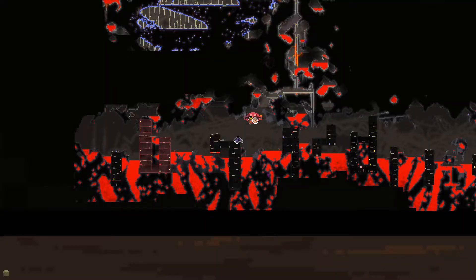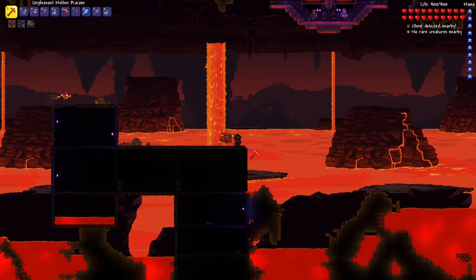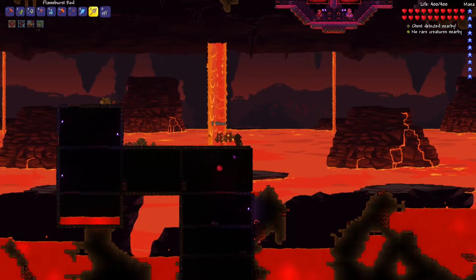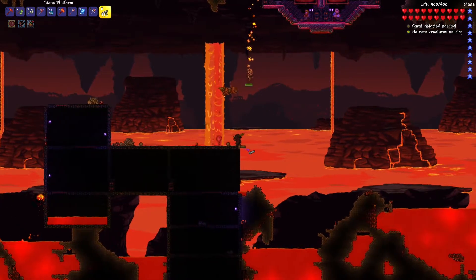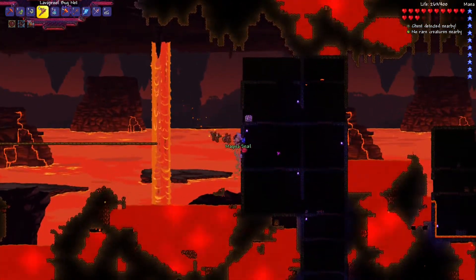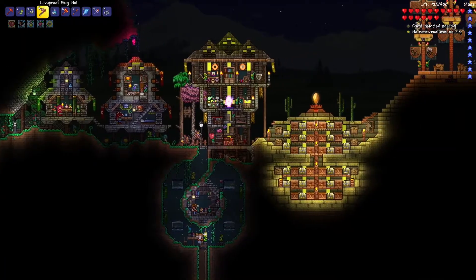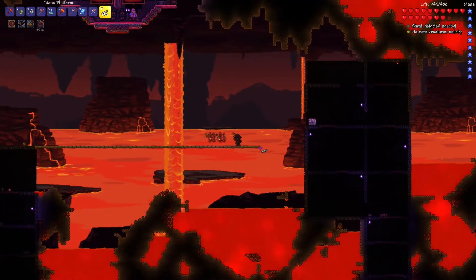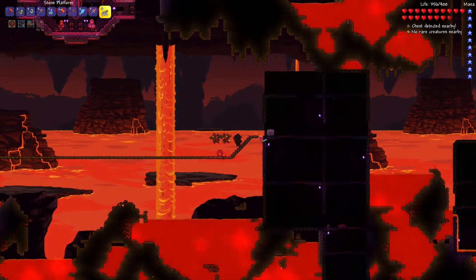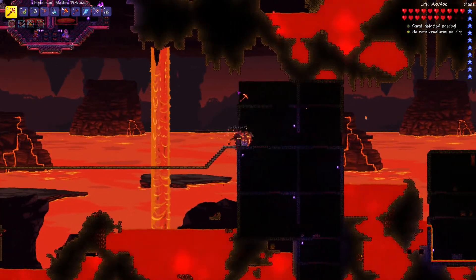Let's just start laying out a bit of a platform down here and see kind of how long it looks as we go. We'll see if we need to go more than 2,000 blocks of platforms or not. I should probably grab a builder potion - let's grab one of these and run down there, and we'll get this done in no time. Unfortunately, we don't have any of the cool building accessories from the traveling merchant yet, but I'm sure those will be coming with time.